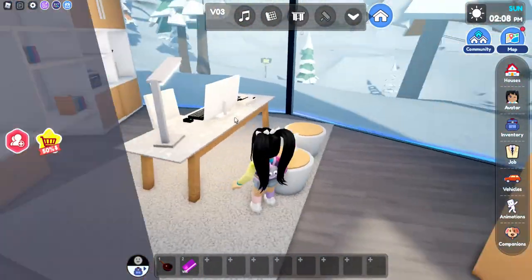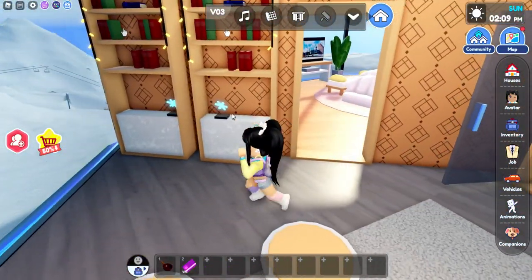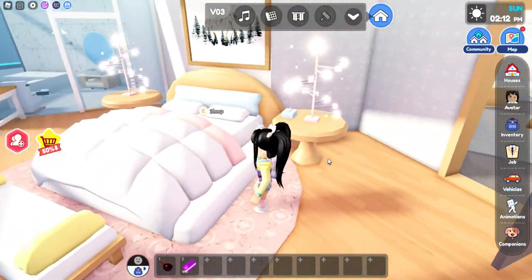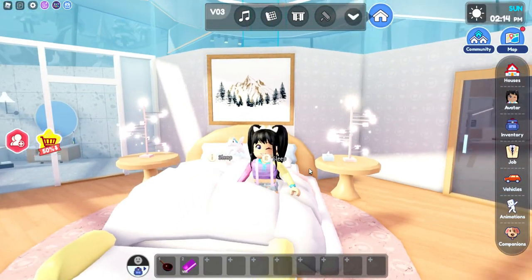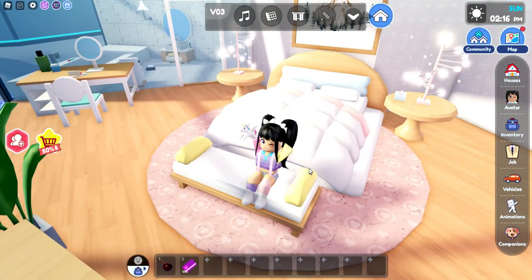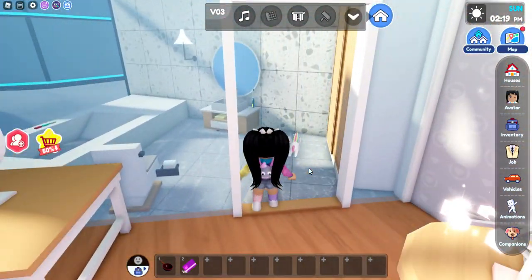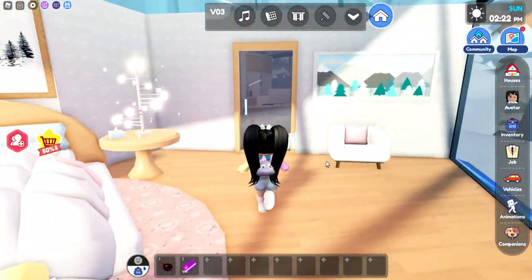There's an office, so you can actually come here and do some work. There's got to be seats. This is a bedroom I would want to have in real life. The bed is so pretty and the colors are so soft. This is so cozy.